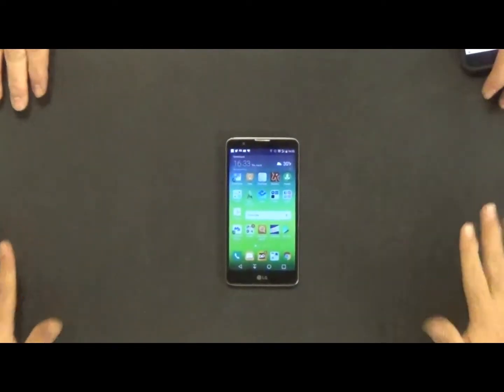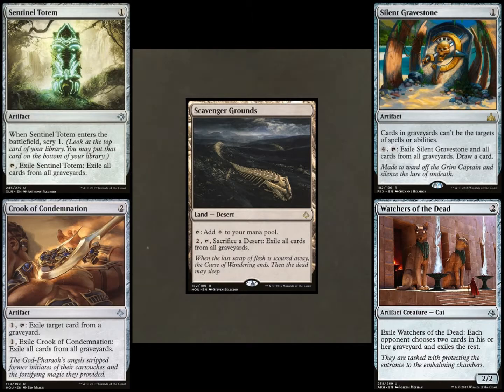Last week when I did the random card selection I didn't let anyone see, so we're going to make sure everybody can see this time. On a side note, I was looking up the graveyard exile stuff: Scavenger Grounds is the land that does it. Sentinel Totem is a one-drop with the option to exile cards from the graveyard. Silent Gravestone is a new artifact one-drop with a similar option. Crook of Condemnation is a two-drop artifact. And Watchers of the Dead is a two-drop artifact creature — doesn't exile everything but makes each opponent choose only two cards in their graveyard and exile the rest.